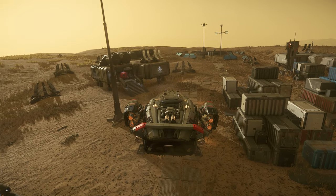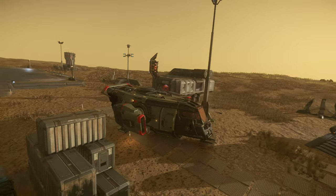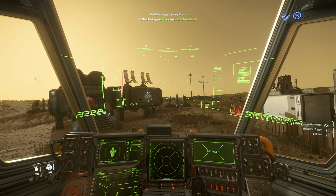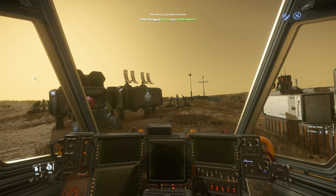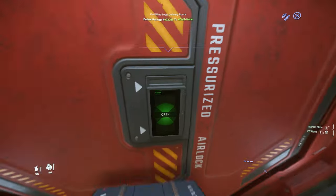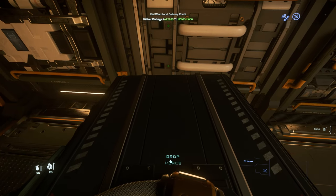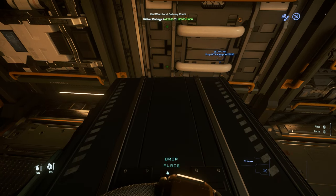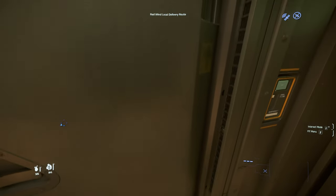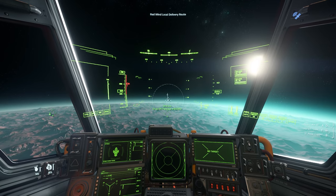Why walk when we could just land over here? So freaking nice. Let's get out of the ship and pick up our package. Look how we slide down — nice! Got the box, time to head out. Close this baby up. Let's just place it right here — let's not throw it, let's just place it. There it is.